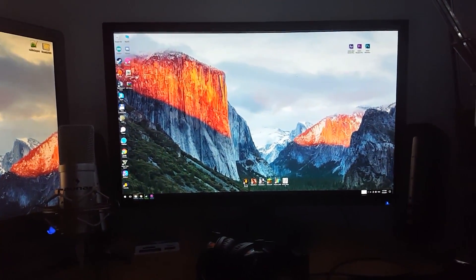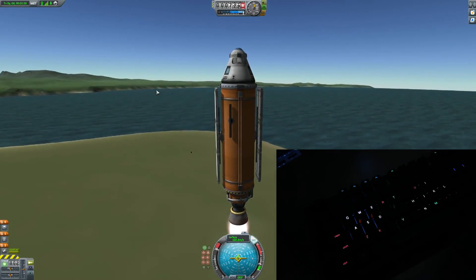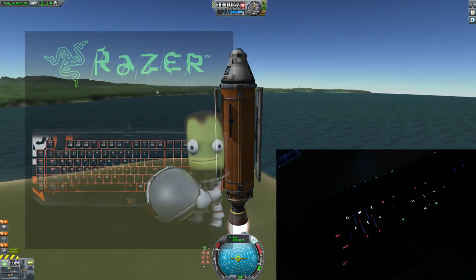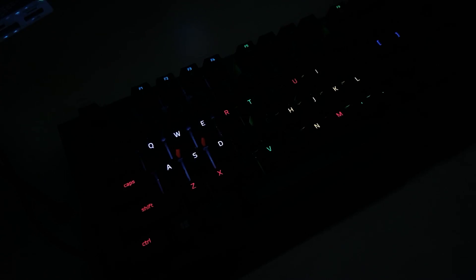I think it's time to record something. Hi guys, in this video I will take a look at one awesome mod for Kerbal Space Program. This mod is called Chroma Control and is made for Razer keyboards and keypads. This mod adds keyboard lighting functionality to KSP.